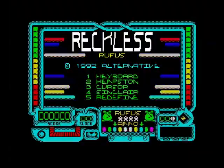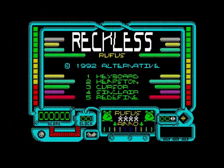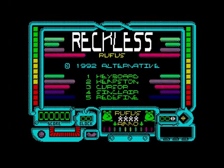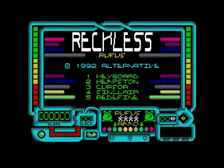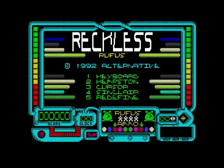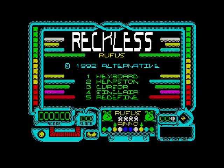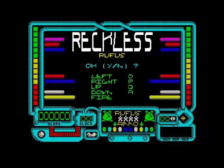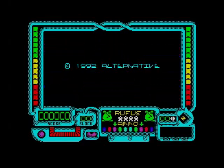Hello, today we're gonna have a game of Ruckless Rufus on the Sinclair ZX Spectrum. This is a game request by Paul C on YouTube. I have played this recently on the Commodore 64 and the Amstrad CPC - I didn't think much of it, it was okay. So let's give the Spectrum version a go. Keyboard, Kempston, cursor, Sinclair, redefine keys - QAOP and space. I'm satisfied with that. Right, keyboard, let's go.